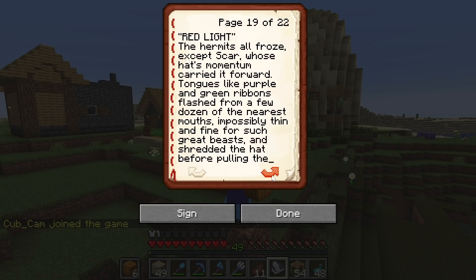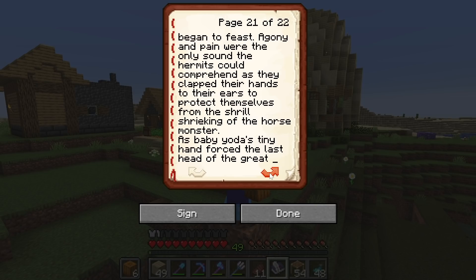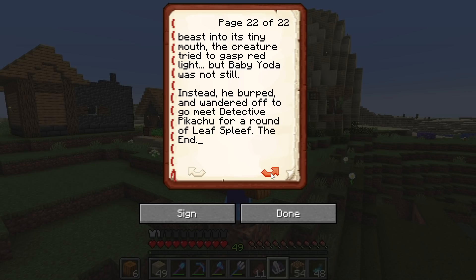Scar's hat's momentum carried it forward. Tongues like purpling green ribbons flashed from a few dozen of the nearest mouths, impossibly thin and fine for such great beasts, and shredded the hat before pulling the scraps into their own waiting maws. Green Light! Isuma reached for a fireproof potion and a bucket of lava, and as he did, he missed the tiny shape of Baby Yoda Grogu ambling toward the unthinkable creature. Baby Yoda opened its mouth and began to feast. Agony and pain were the only sound the hermits could comprehend as they clapped their hands to their ears to protect themselves from the shrill shrieking of the horse monster. As Baby Yoda's tiny hand forced the last head of the great beast into its tiny mouth, the creature tried to gasp, 'Red Light!' But Baby Yoda was not still. Instead, he burped and wandered off to go meet Detective Pikachu for a round of Leaf Leaf. The end.